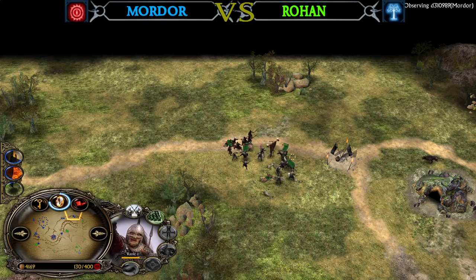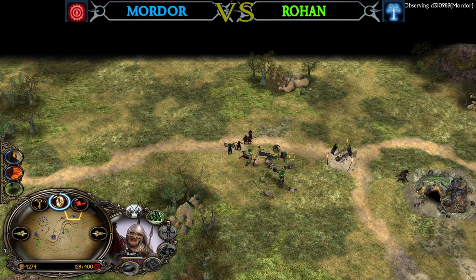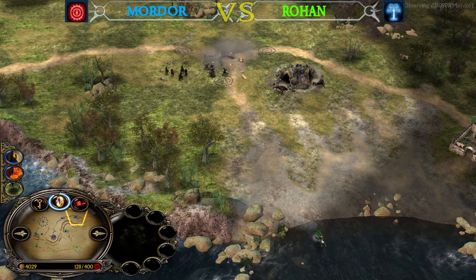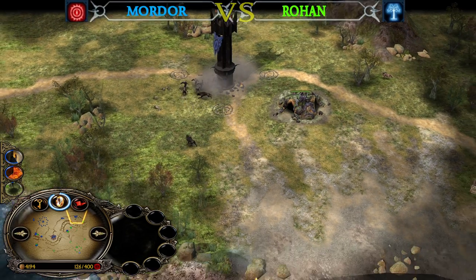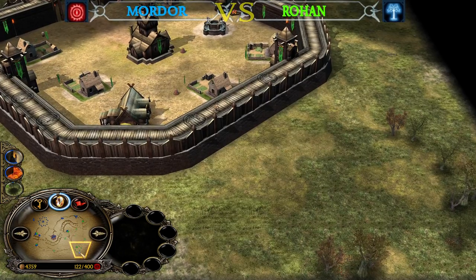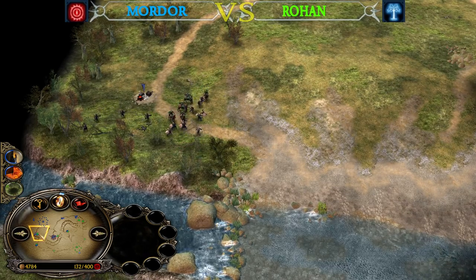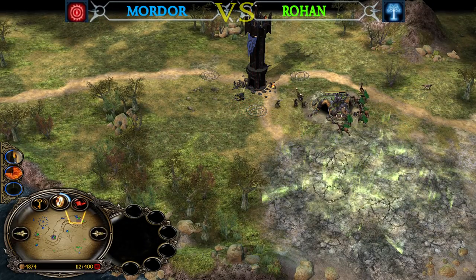Haradrims are fighting against the Rohirrim — that is smart from Jesse, though also risky. Luckily if you are far away from the Haradrims they won't damage you anymore. The outpost is secured by the Mordor player and he looks to be capturing another creep. Just for your information, on Ford of Aizen there are 6 neutral creeps — 6 work layers — and it looks like the Mordor player is going to secure at least 4, with a potential chance of 5.